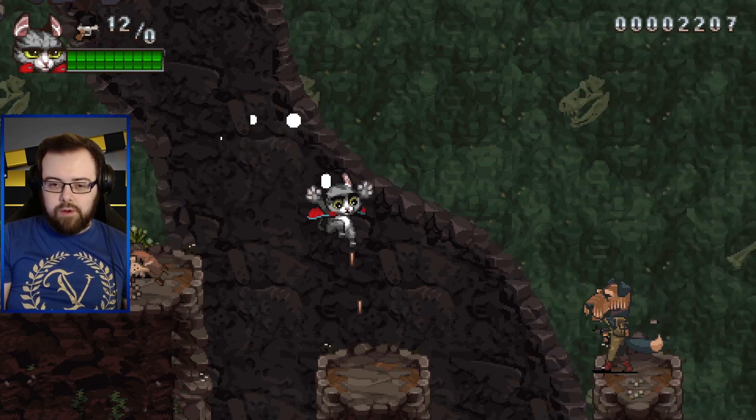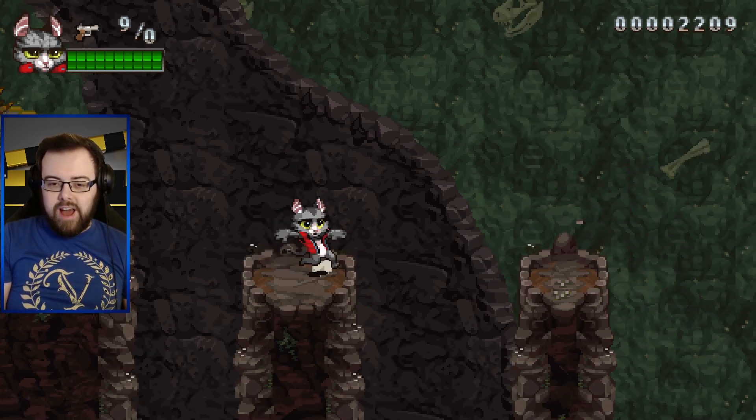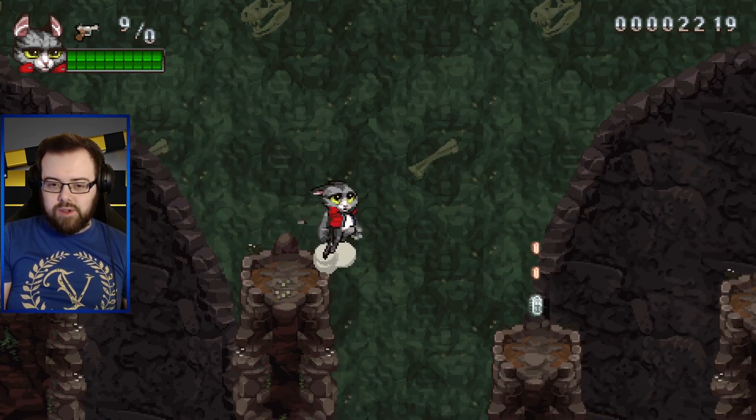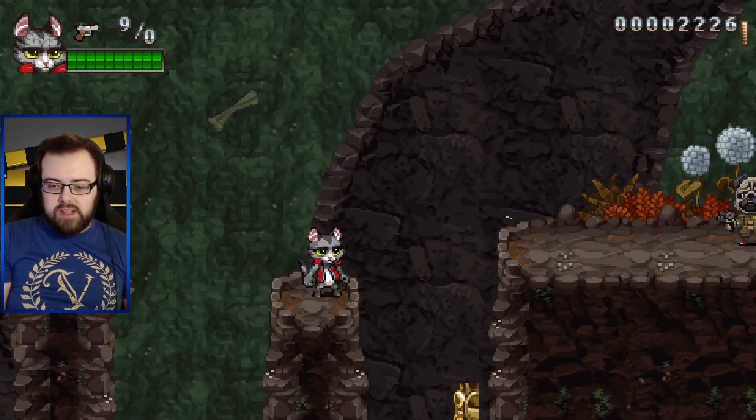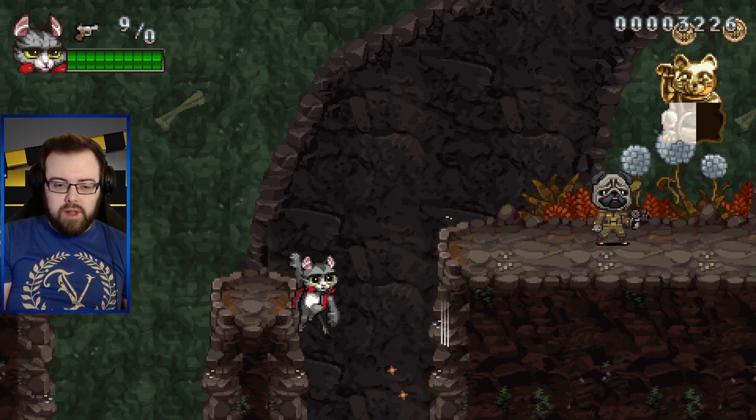Cat food equals health. Oh, that's how we use the gun. Again there hasn't been any sort of tutorial yet - it's circle or B to use the gun if you're playing on a controller.